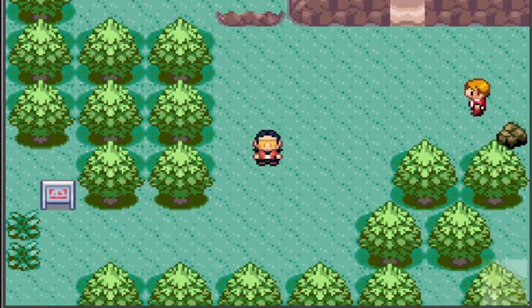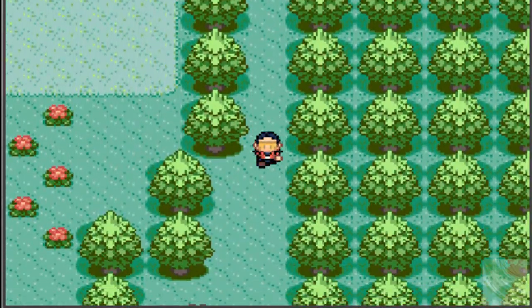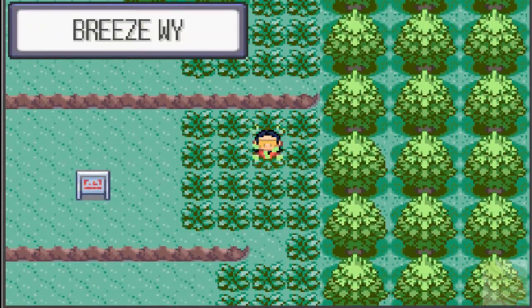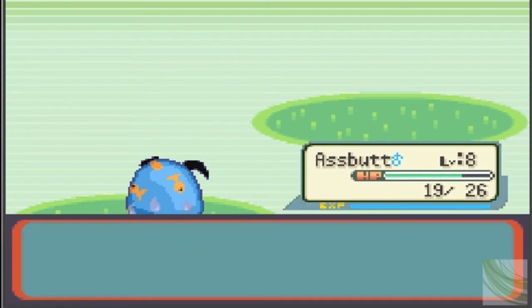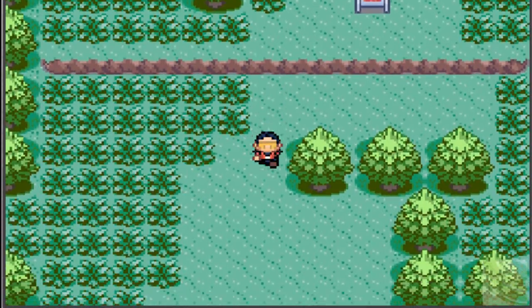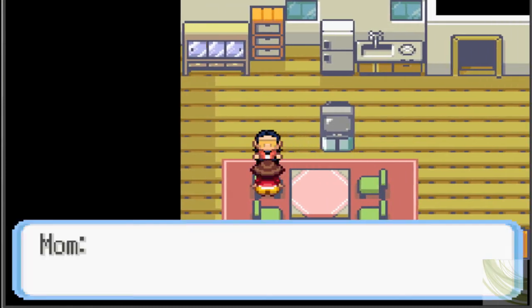Let's go back and meet up with Boro. That means we've got to go back to whatever the town we started in was — I forgot its name already. Breeze Town, that's it. I should go ahead and get Assbutt up to level 9 — beat up some more helpless squirrels. Level 9, two more attack. Should probably go ahead and heal up here — assuming that mom will heal me for free like she always does. Yep, good to go.